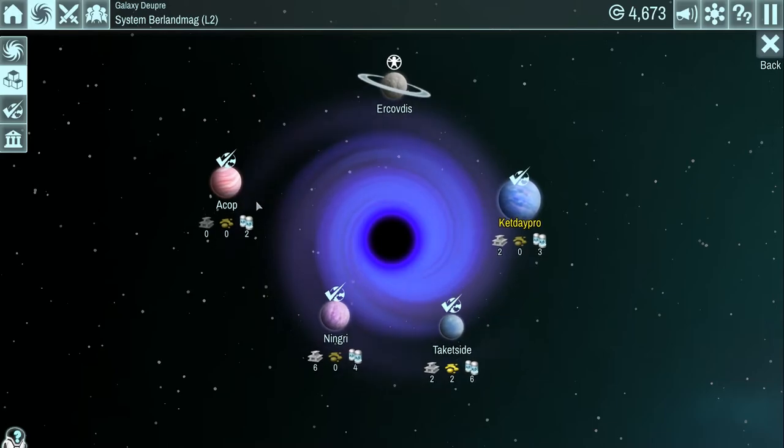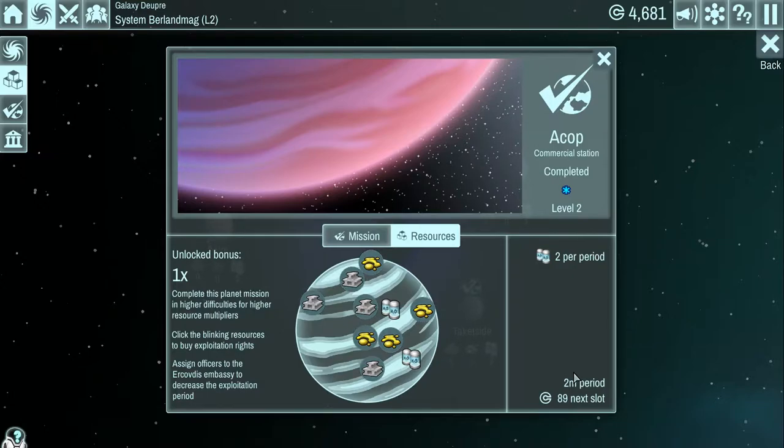Let's check some planets that I've already colonized. You can see the stuff that's glowing is stuff I'm not harvesting - I think that's slime or goo, and this is aluminum. The ones not glowing are the ones I am using. Over here we're getting two per period with a two-minute interval because I have three officers working at the embassy. To get the rights for the next resource slot costs 89 credits. As far as I can tell, almost all credit costs in the game are a one-time thing - I don't think you pay ongoing salaries.